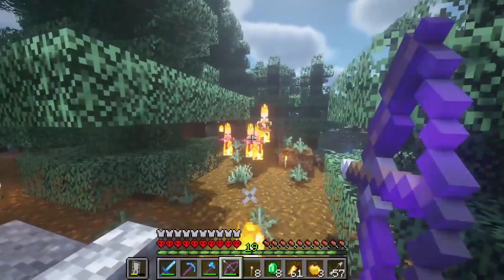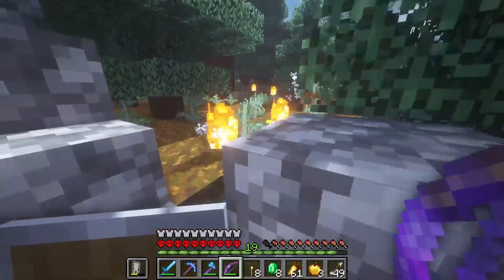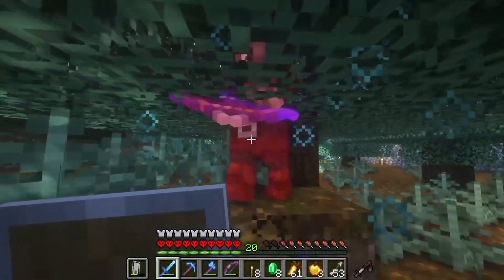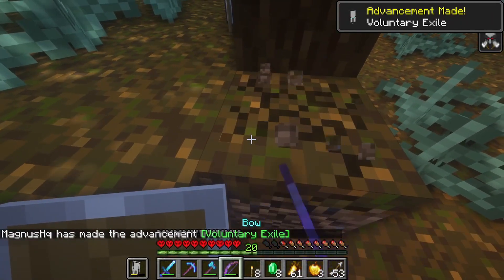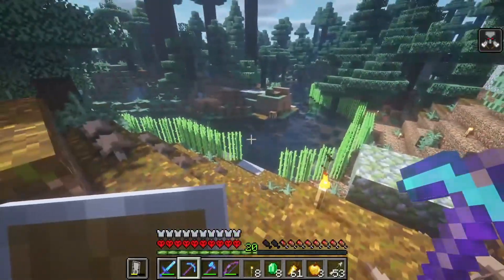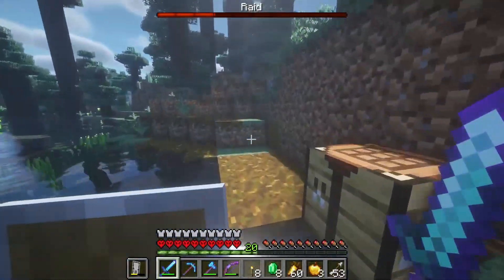I'm thinking about starting a raid so we can get some Totems of Undying. I'm pretty sure it'll also cheapen up some trades for us. I think the captain is over here — he spawned inside the bush. We now have the Bad Omen effect. You know what, we're going to do it — we're starting a raid. Kind of scary, not gonna lie, I do not want to die.